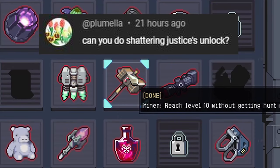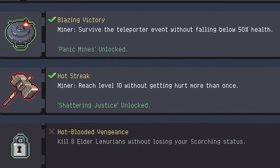Here's how to unlock the Shattering Justice in Risk of Rain Returns. To do this, you must reach level 10 with Miner without taking any damage.